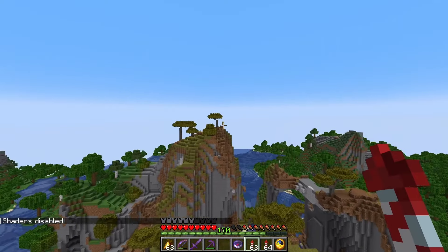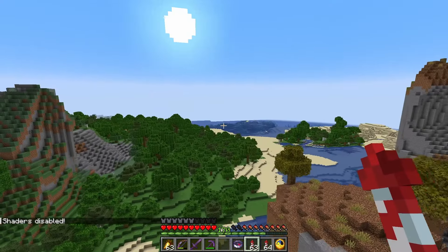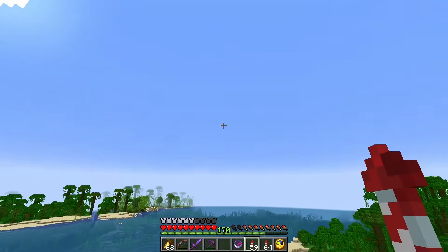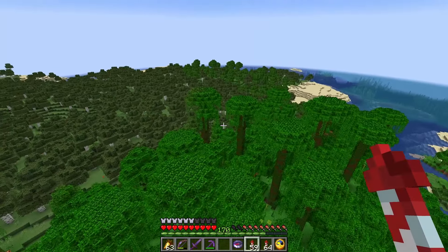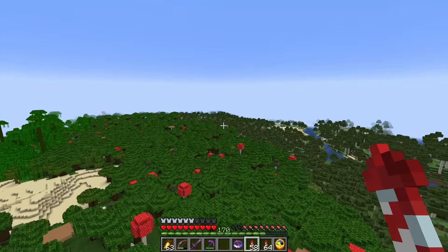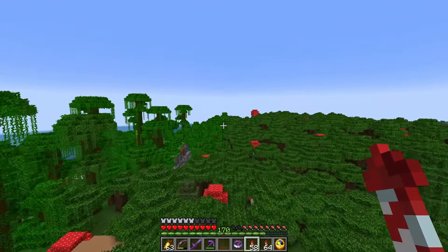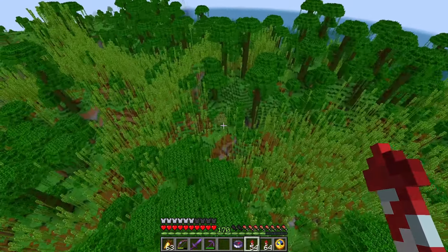I think I might turn the shaders off — that is getting a little bit too hard to see, and maybe I will find these things a bit easier. I just did a quick Google and yes, they do appear more often in certain biomes. They tend to like jungles because of high humidity, and dark oak forests as well, and badlands. I don't see how I'm actually going to spot them, especially in a jungle. Oh, there's one!